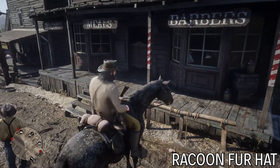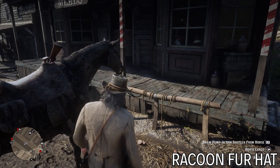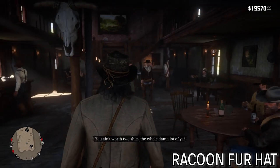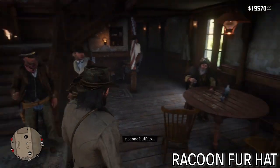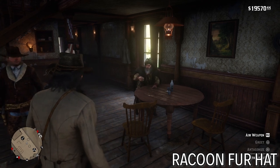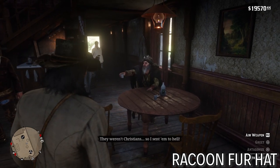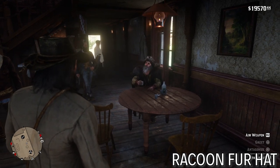You go into the saloon in Valentine anytime post chapter 2, and you'll find an ornery tracker — like an old-timey fur trader, looks like a mountain man. There he is — he makes himself very conspicuous. Normally you can antagonize him and bait him into a fist fight, then beat him up and he drops his hat. You can pick up that sweet raccoon fur skin hat.